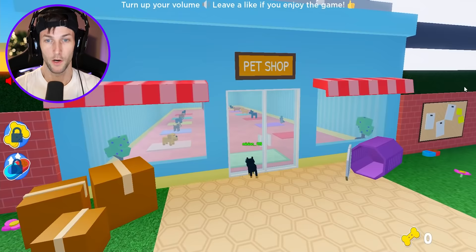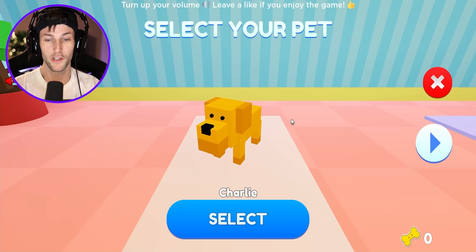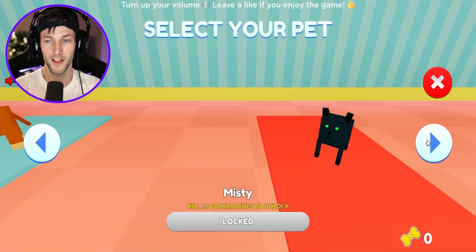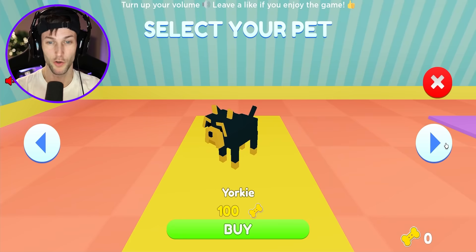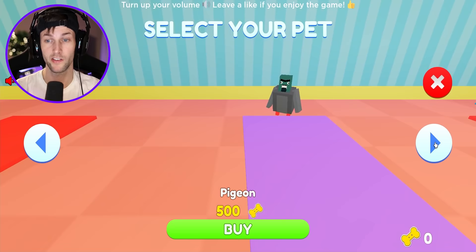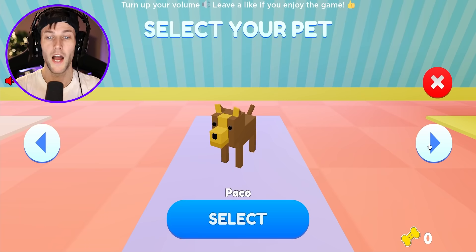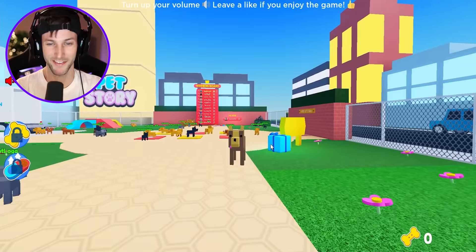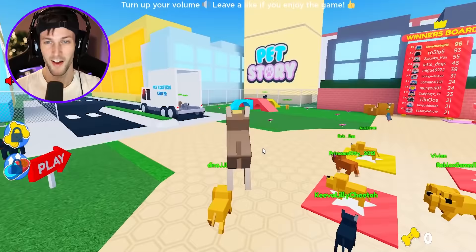Welcome back to another Roblox video! Today we're playing Pet Story where you play as an actual animal. We get to select our pet — there's Charlie, Paco, Walter, Canela, Misty the cat (looking kind of creepy with those green eyes), Yorkie, Hot Dog, and Bob. I think I want to play as Paco — look at his tongue sticking out!